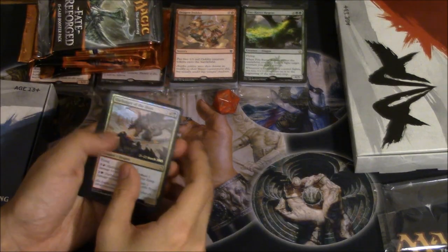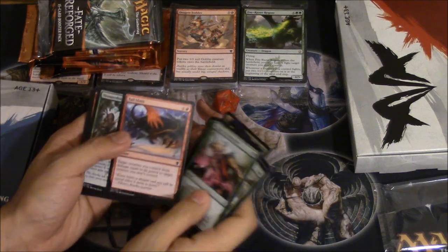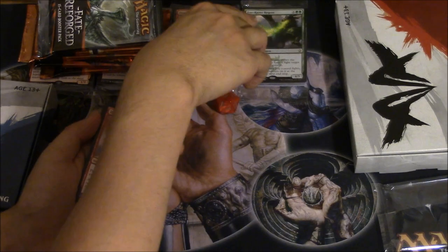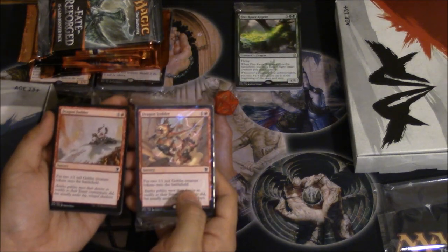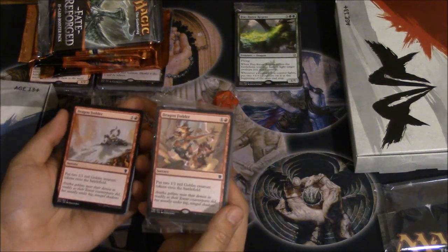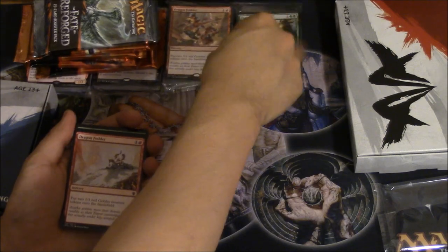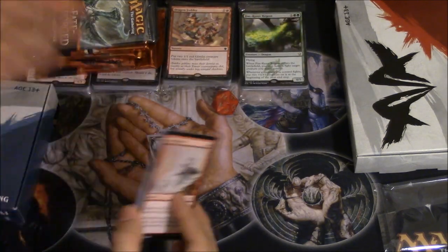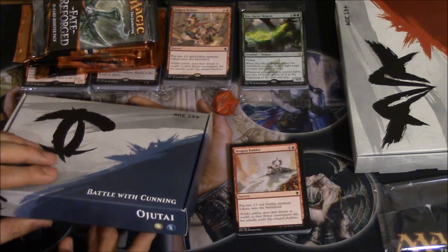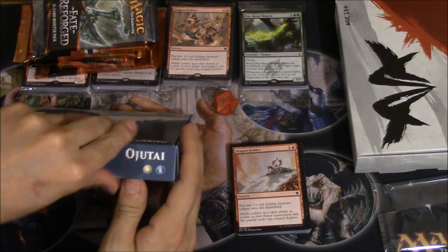I noticed that the artwork is different in the promos. Dragon Fodder versus Dragon Fodder — I would go with the promo version over the normal version, which is still pretty cool. I like the card a lot, especially in mono red: getting two 1/1 tokens for two is a good deal. Next we're going to do Battle of Cunning, so let's hope for a good card.